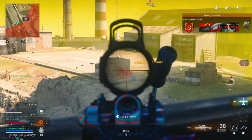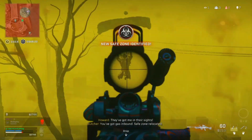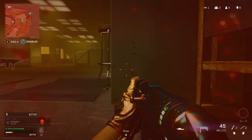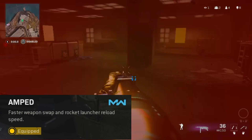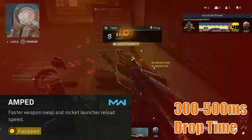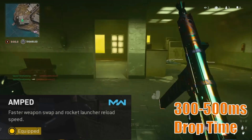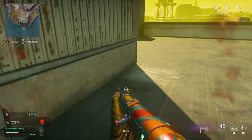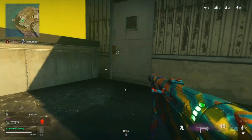Welcome to everyone. Today we will look at 10 loadouts that you can run effectively without Amped. Before we move into the builds, let's understand a little bit about how Amped actually helps. It reduces weapon swap speed, and what we're looking for is anything between 300 milliseconds and 450, give or take around 500 milliseconds, for it to be a rather quick drop time. Amped normally cuts that time in half, whatever the original time for the weapon is, making it a very useful perk.